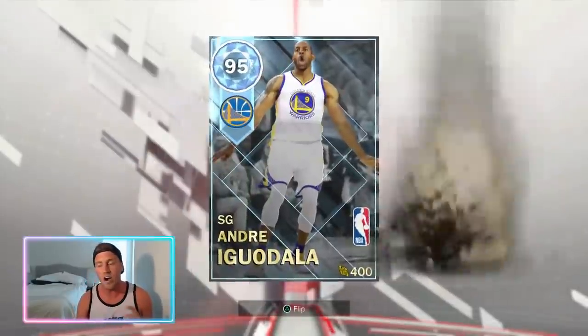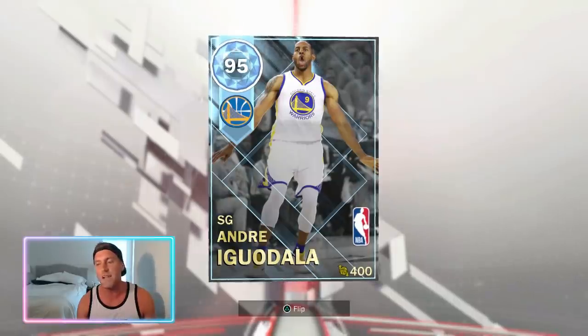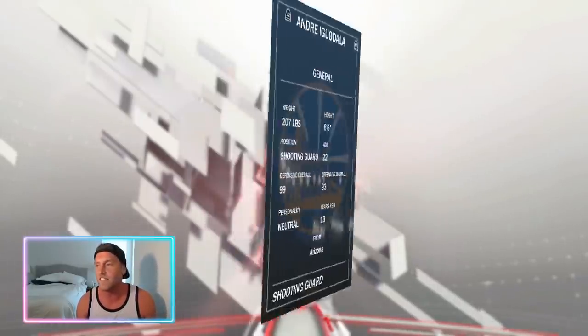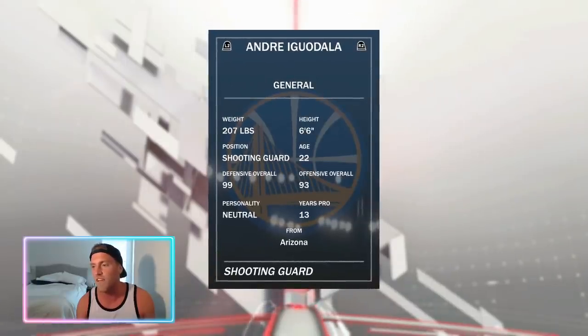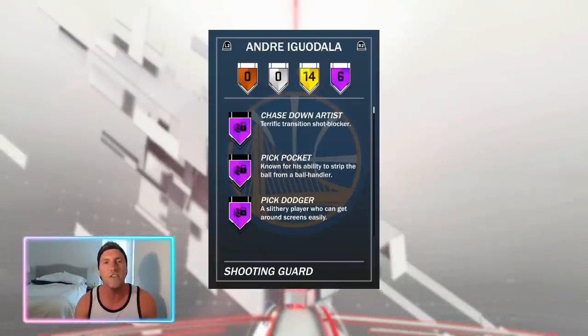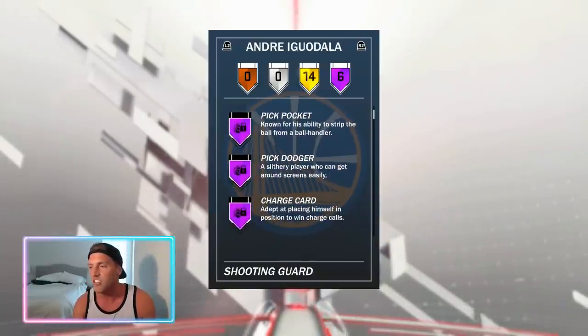We got a new card that came out of the cage. And look at the face on that — that has got to be one of the ugliest card arts. They've been usually killing it with the card arts, but they did my man Iggy dirty with that face. You tell me what that looks like in the comments. Defensive overall 99, defensive overall 93, offensive overall. And he's got six Hall of Fame badges. 95 overall is not as many Hall of Fame badges as our pink diamond.